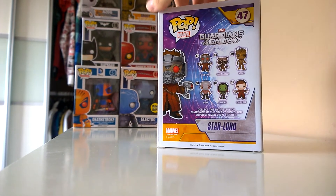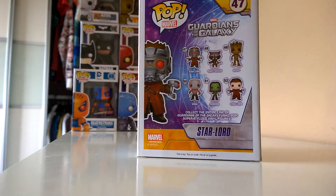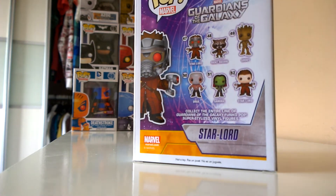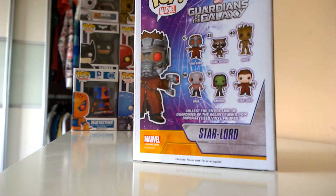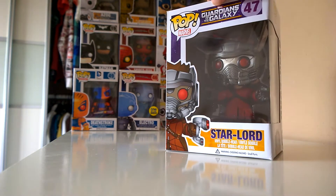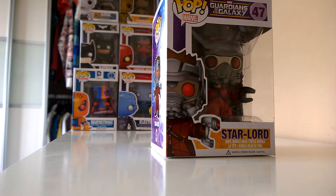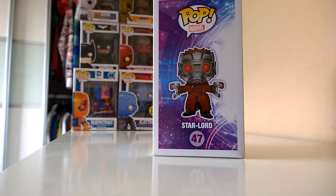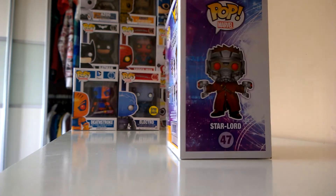Anyway, Starlord — the set includes Rocket Raccoon, Starlord, Unmasked, Gamora, and Drax, which was pretty good. I think Drax, Groot, and Starlord are the best ones. That's Starlord next, and maybe I'll get Drax eventually. I have also put an order down for helmeted Thor, so that'll be the next video hopefully if it comes.